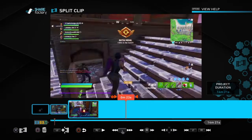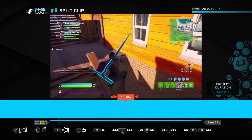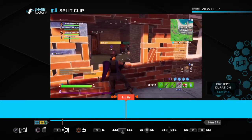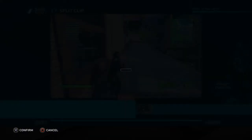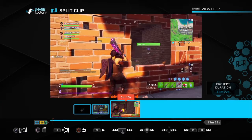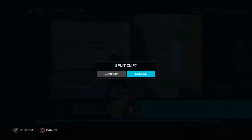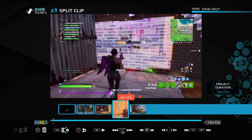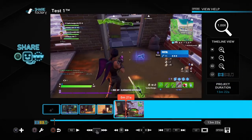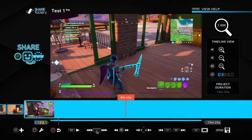Keep rolling — he dies, keep going. I think I get a couple more kills in this match. Right here I split again, delete the junk. Maybe right here I can use something — split it and there's another kill. Once you're done splitting everything, click Circle to go back to the menu. First split everything, then add transitions, then effects, then music.